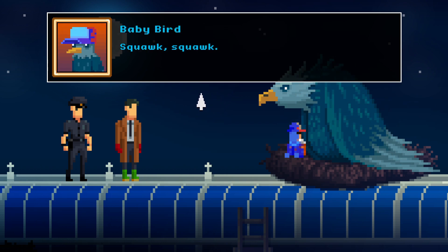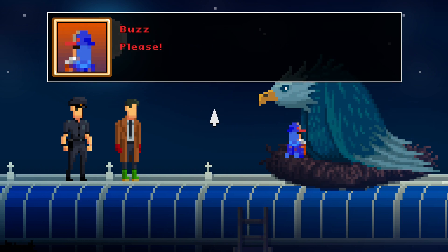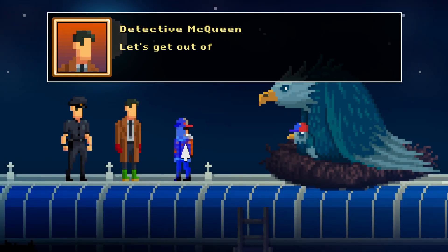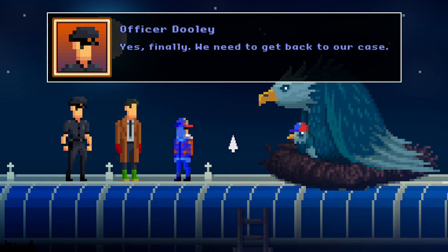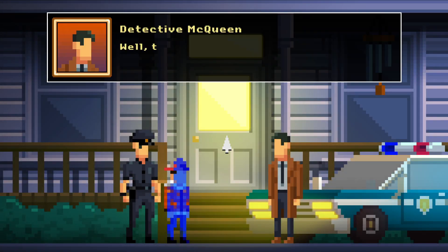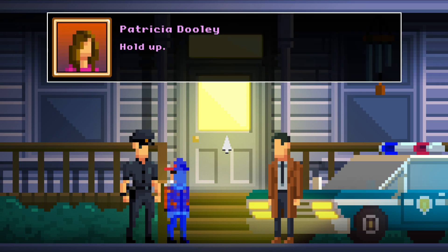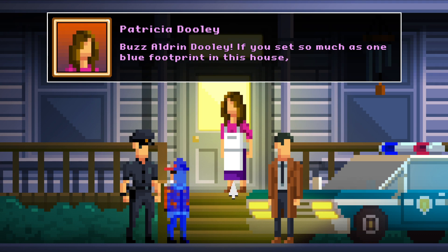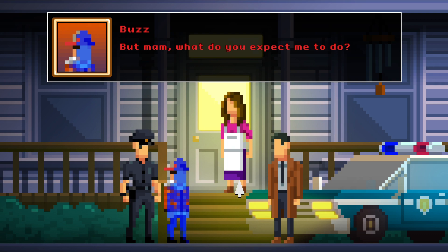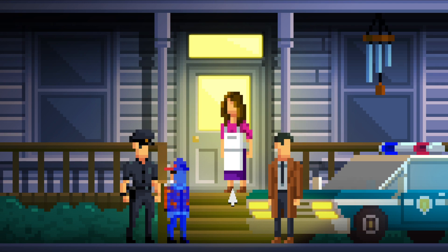Let's try this again. Squawk, squawk! It's working — quick, Dooley, pull Buzz out while she's distracted. But he's covered in bird poop. Let's get out of here before it changes its mind. Yes, finally — we need to get back to our case. Dooley, the case was to find Buzz. Well, that's you home. You better get inside and wash yourself off, Buzz. Buzz Aldrin Dooley, if you leave so much as one blue footprint in this house... You're smart, boys — why don't you combine this with the tap out in the backyard? You received a power hose. Case closed.